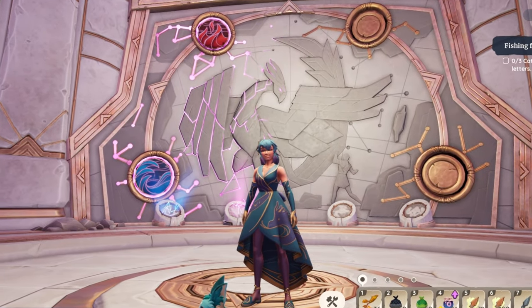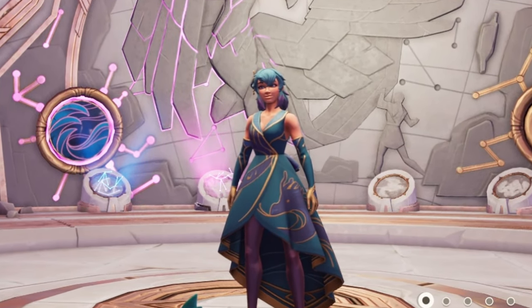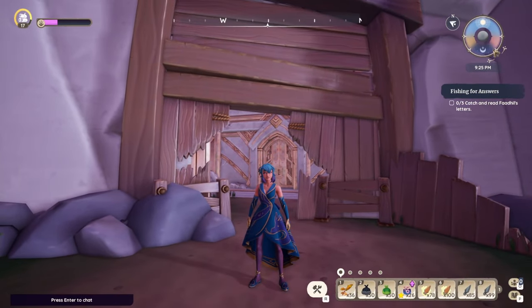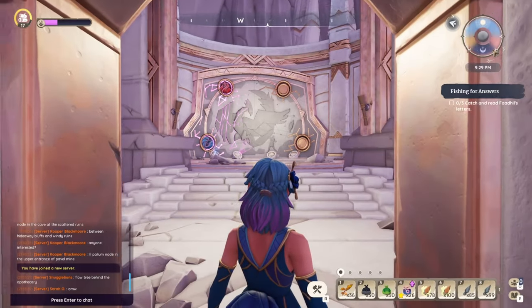Hello everybody, my name is Cara and Vaya and welcome back to Pahlia. Today we will be finding all the bits and pieces that you need to complete the Vault of Flames, so let's get into it. If you want to find the vault itself, you're looking for this kind of doorway just over here on the map in Mirafields. If we head on inside we can go and complete our bundles.